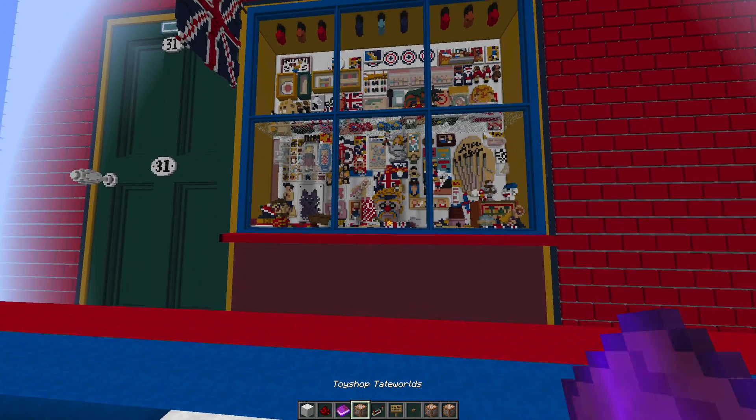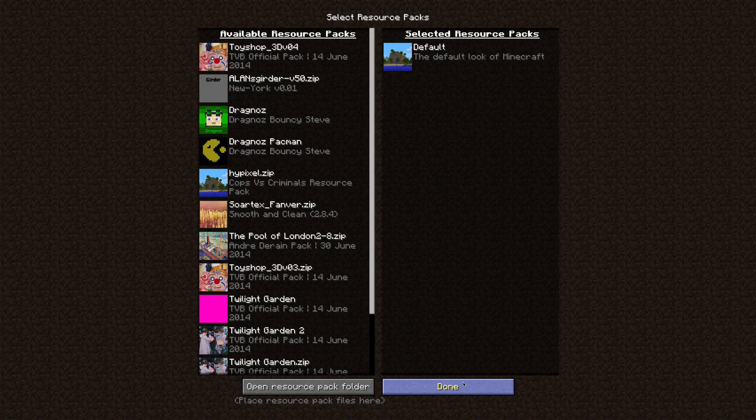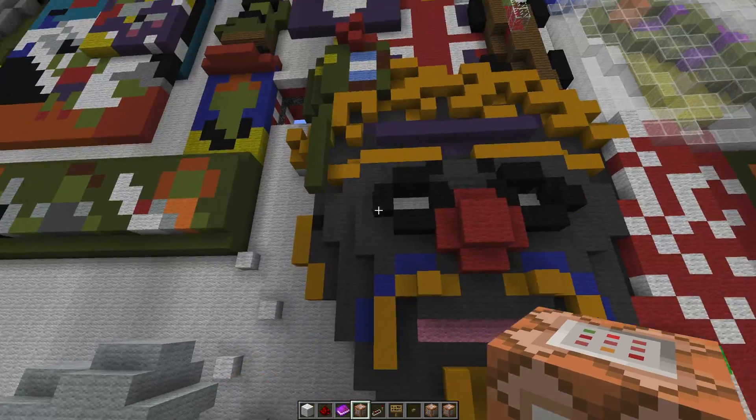So what we've done is I've actually built in a little check. I'm going to go and remove my resource pack just so you can see what this looks like without the resource pack. Okay, so I've just removed the resource pack.